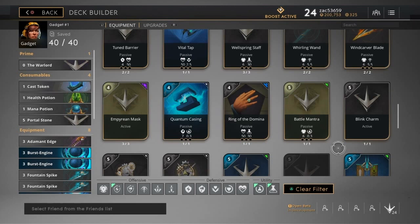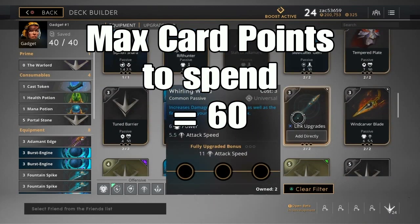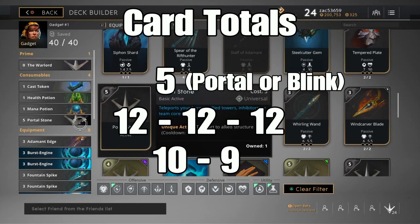Sometimes I end up with just level-three items across the board, upgraded to the equivalent amount that equals 60 power. I'll throw the numbers on screen to explain: if you have all level-three items, that's nine, nine, nine, nine, twelve, twelve — one way to do it. Or if you picked up portal stone, you'd have twelve, twelve, twelve, nine, and ten.